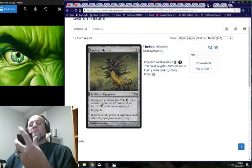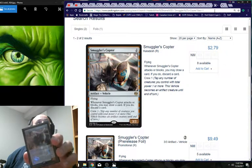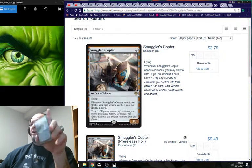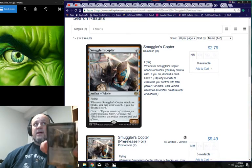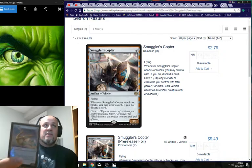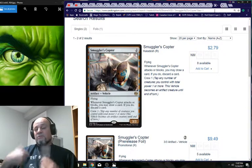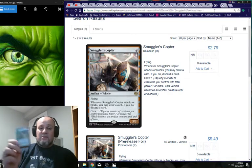For vehicles: Smuggler's Copter at two mana, Crew 1 — King Makar can crew it immediately. You attack, and when it attacks you may draw a card and discard — that's a really good looting ability. Sky Skiff is also two mana: crew it at end of turn, pass turn, untap, trigger goes on the stack. I really like the vehicles section; this interaction is key to the deck.